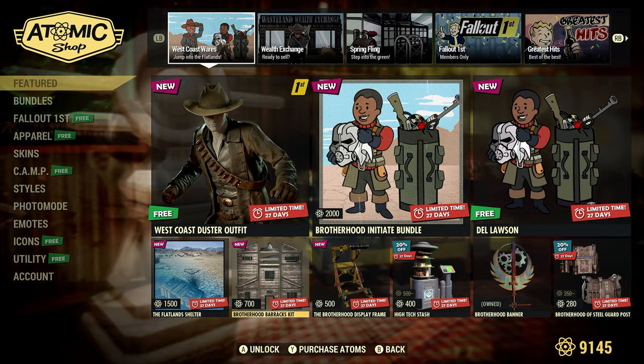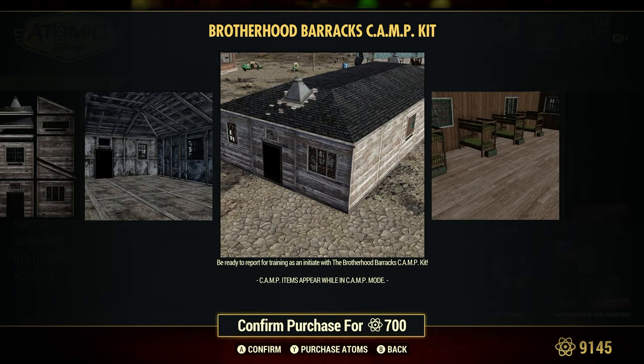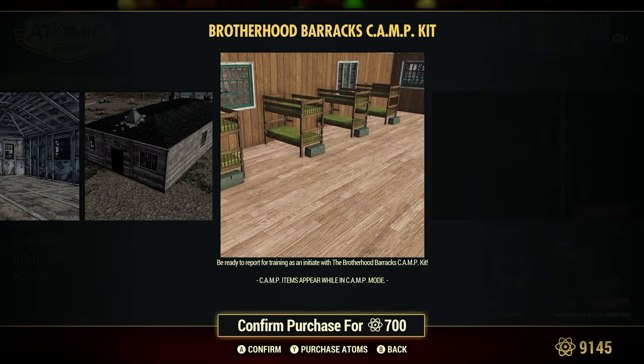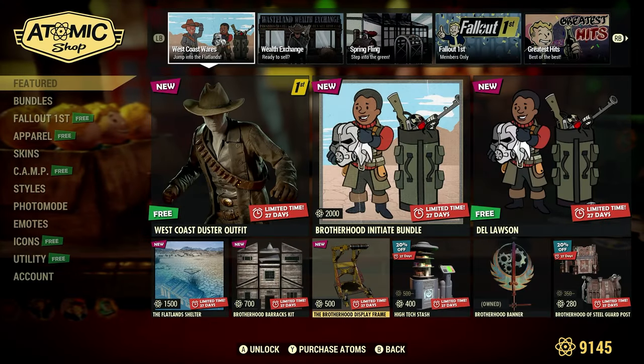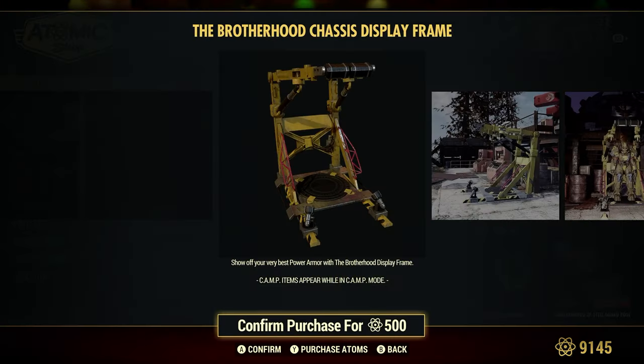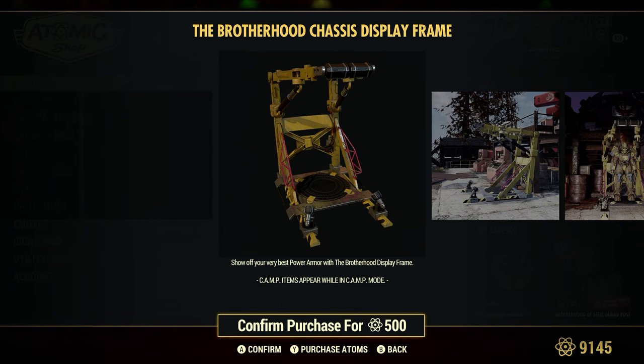Brotherhood Barracks Kit — 700 Atoms. You're ready to report for training as an Initiate with the Brotherhood Barracks Camp Kit. And the Brotherhood Display Frame — 500 Atoms. Show off your very best power armor with the Brotherhood Display Frame. I think we have something like this already in the game, maybe just a different color.